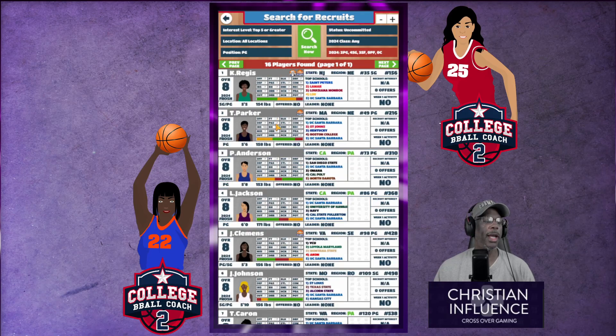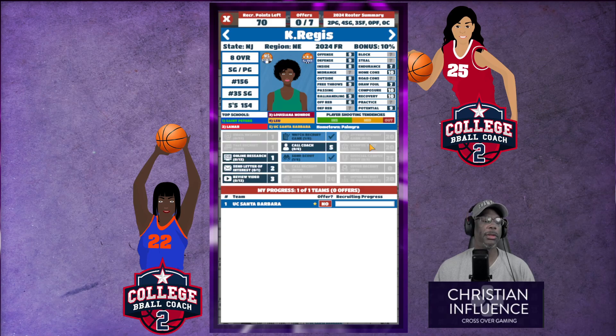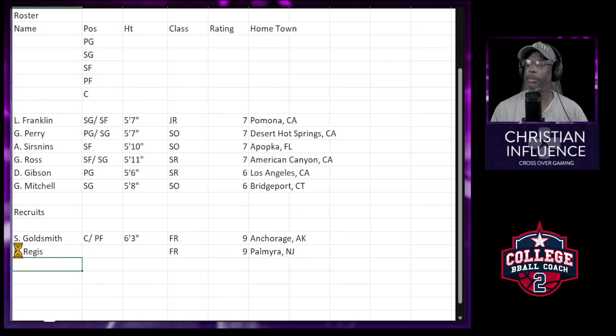I need a point guard, so let me filter for point guard. Let's try her real quick — I'll send a scout. Potential nine. I'll buy some video or watch a game. Everything's looking good but I need to see what that practice is, so we're going to call our coach, then view some video, do some online research. Practice is seven. I don't love her defensive rebound but she's a point guard — actually a shooting guard slash point guard — so whatever. We're going to go ahead and send a letter of interest. I'll add her to the spreadsheet — New Jersey — we'll fix it later if it's wrong.